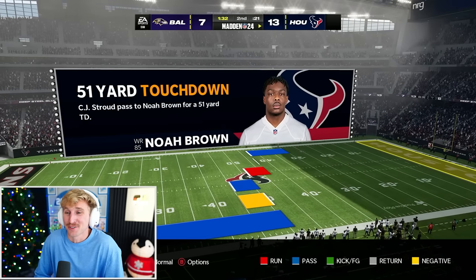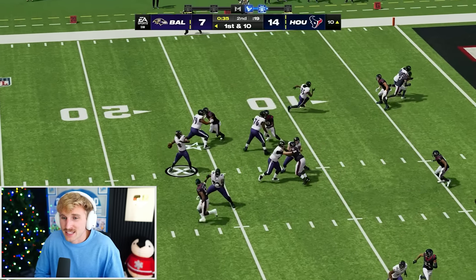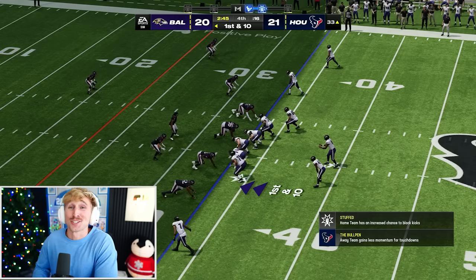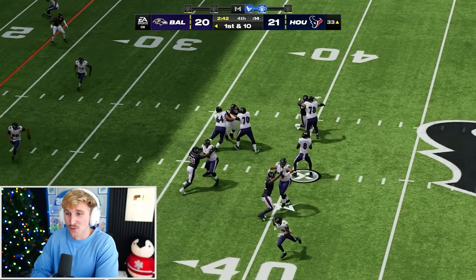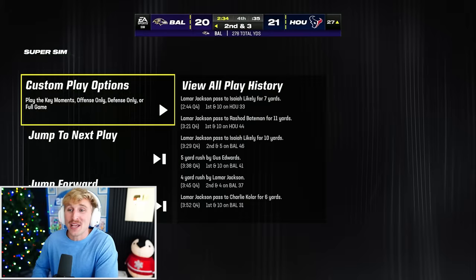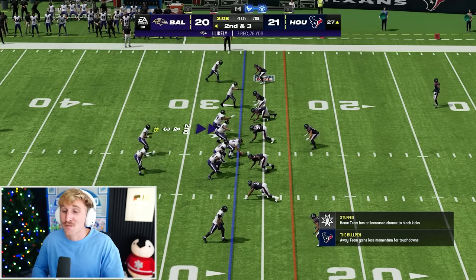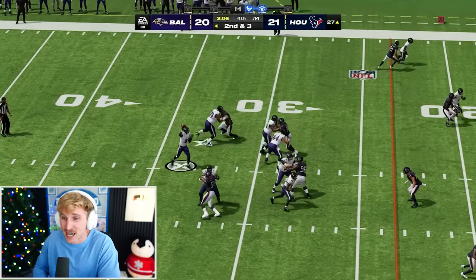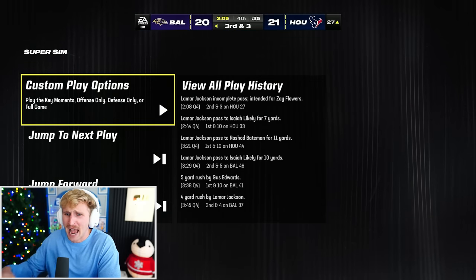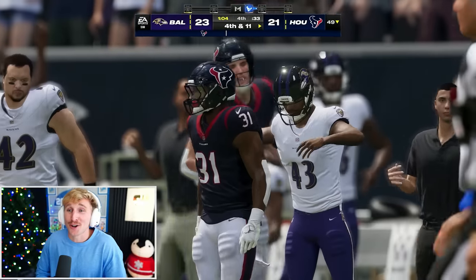Baltimore looking to tie this up before half. 37 seconds, Lamar with another end zone shot — caught. Rashad Bateman, have a day. We asked for a slugfest, we got one. 21-20. Ravens have the ball late in the fourth quarter. Two-minute warning coming up. A field goal wins it and they are in range. Houston's got to find a way to get this ball back. Lamar drops back with a lot of pressure — Justin Tucker hits the field goal. Texans on their next drive are sitting at fourth and 11.